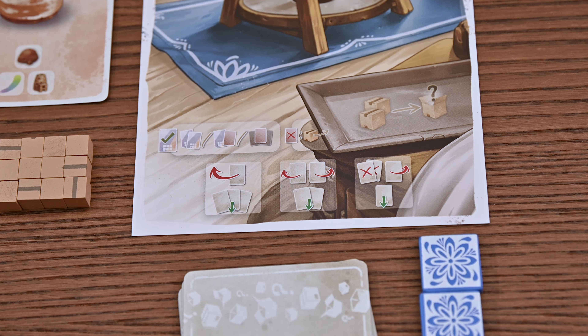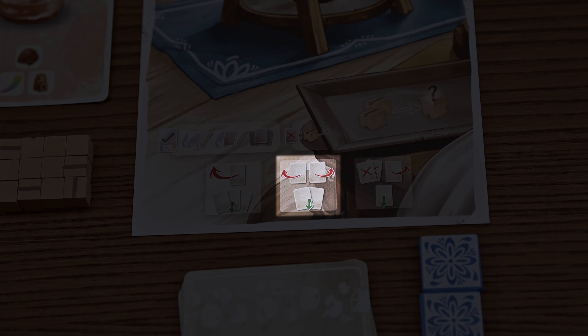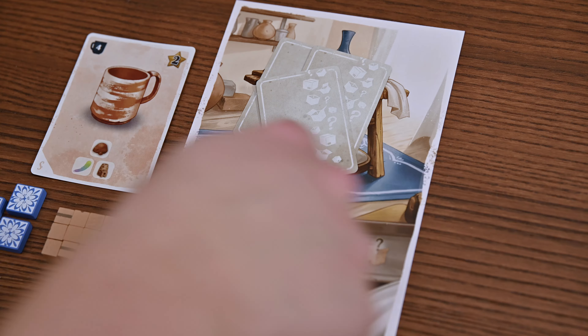There are three different work styles. Efficient allows you to keep three cards and pass one to the left. Measured allows you to keep two and pass one to the left and one to the right. And Wasteful allows you to keep one, discard two, and pass one to the right. Each work style will be used only once per day.